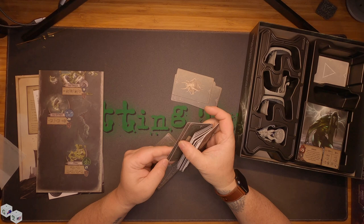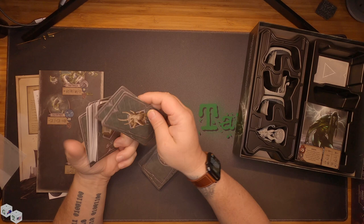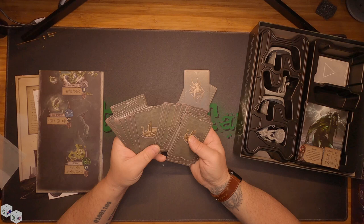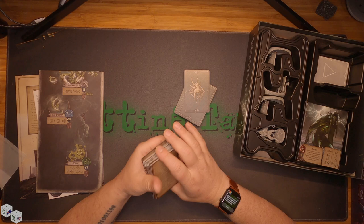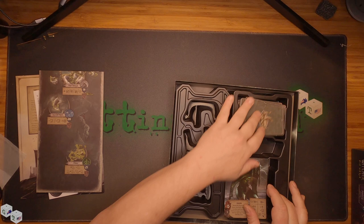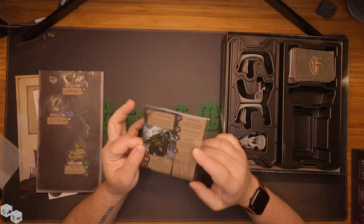Looks like some story cards. Locations, quests-type things. Looks like events for while you're sailing, because sailing never goes okay without issues, right? There's always some issues. I'm not going to bother to pull this out — it's already sleeved. 15 hit points, got all its abilities and attacks, more description.